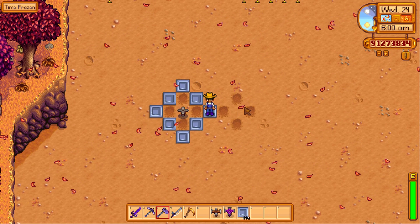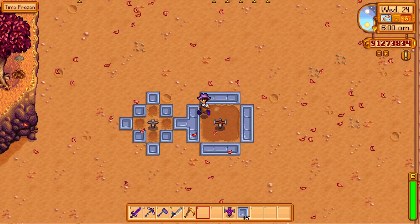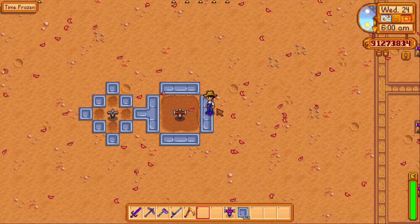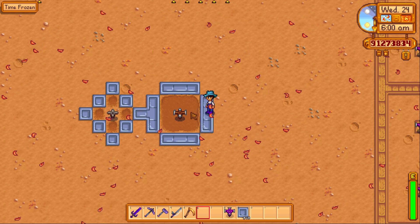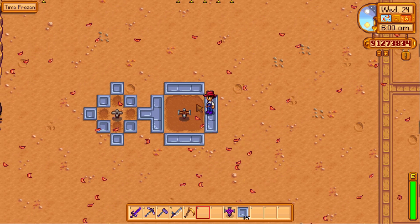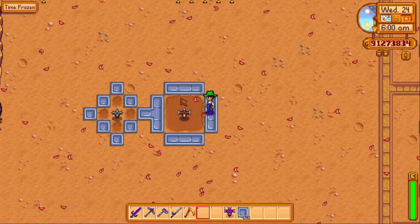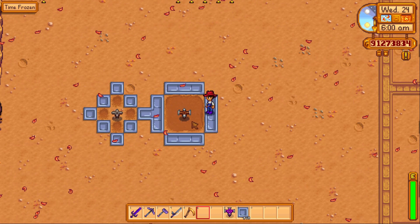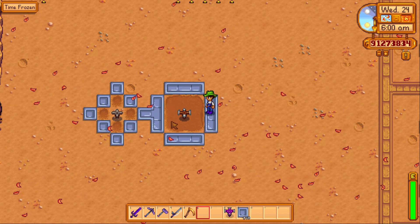Next up is the quality sprinkler. It'll water these eight adjacent tiles that I'm walking on right now, and it costs one refined quartz, one gold bar, and one iron bar. I'd say this is when sprinklers are actually starting to get worth it, because it waters eight spaces and that's really enough to make it worth its trouble. Also, if you want to go to the mines for a whole day, it's really nice to have these quality sprinklers water all your crops so you don't have to waste energy and time that you could be spending in the mines.